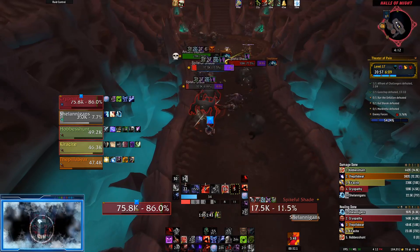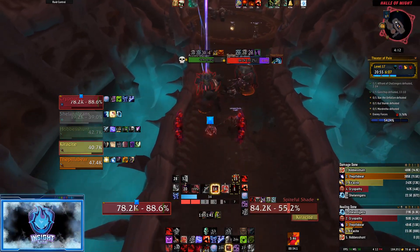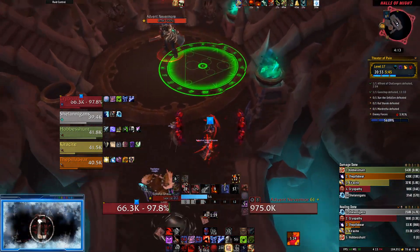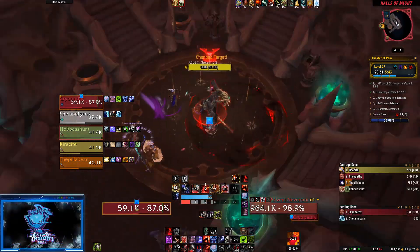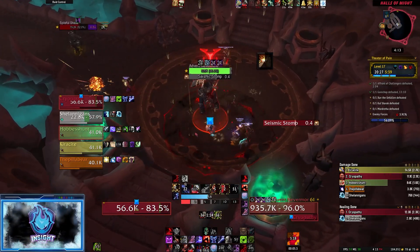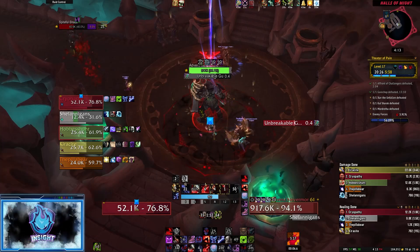Again, trigger the RP event early to cut down on a few seconds. Healers watch out for this mob specifically — if she does this combo of Ricocheting Blade into a Seismic Stomp, it will be a lot of damage going out. Just be ready.